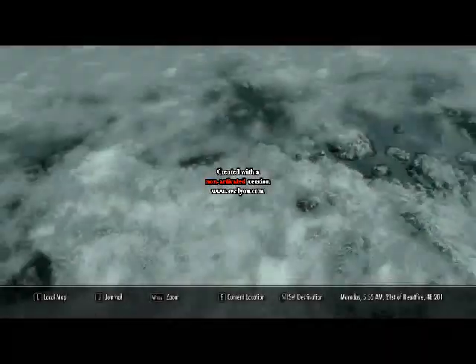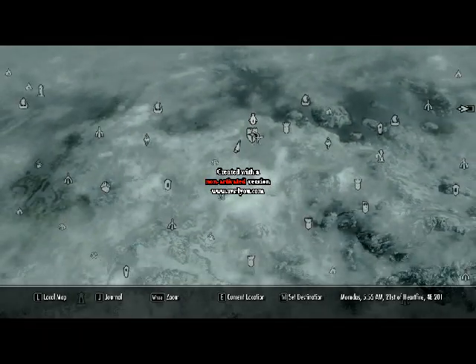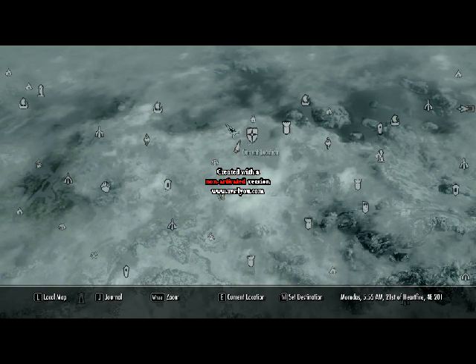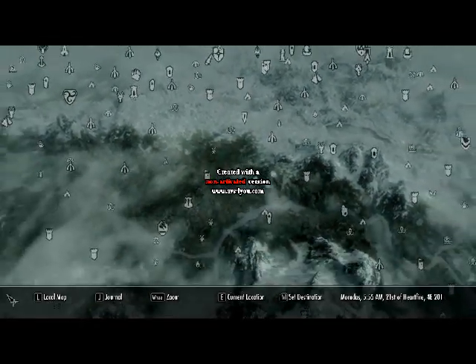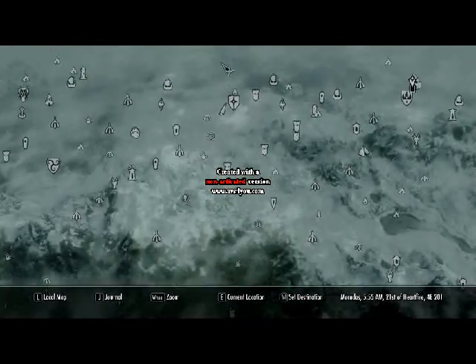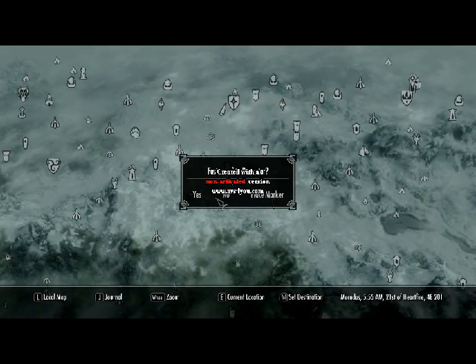So, if you go to your map, you need to go to Dawnstar up here. If you do not know where Dawnstar is, it is — if you go straight up from Whiterun, right there. Go to it, but I'm already there so I don't need to.